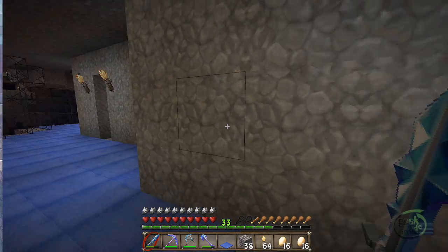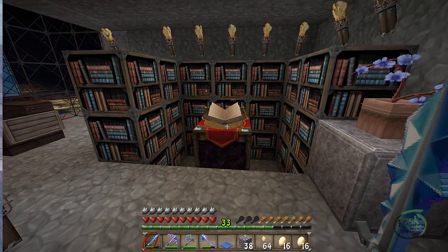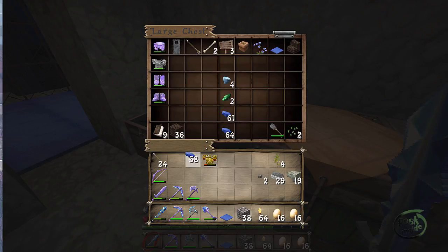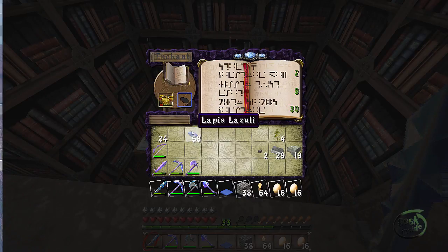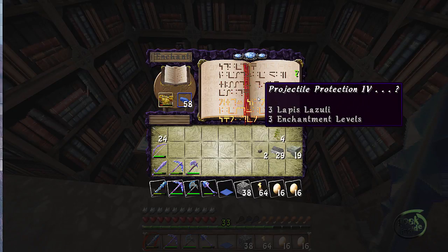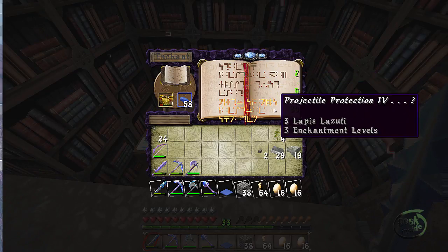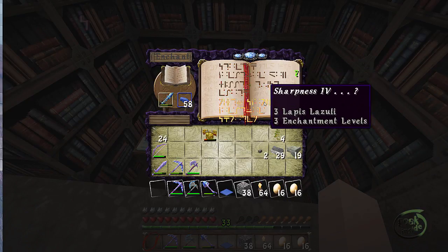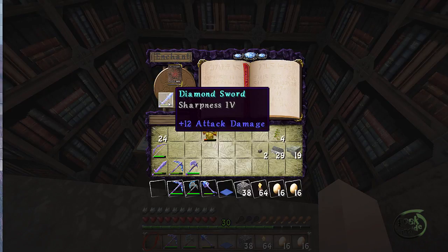I did create a new enchanting room up here, so I can walk up and put my lapis lazuli and gold chest plate and use my enchant table. I put gold in here — gold has a really nice affinity with magic. Do you see how it gets really high? That's Projectile Protection 4 on that chest plate — I would lock that in. And then put the diamond sword in — oh, that's going to give me Sharpness 4. I'm going to take that. Good grief, that was a good enchant.